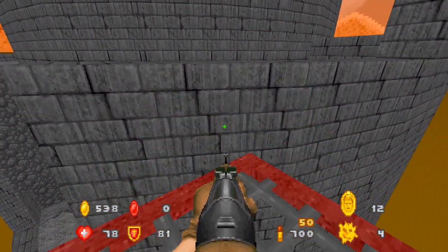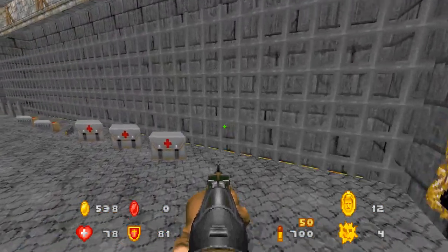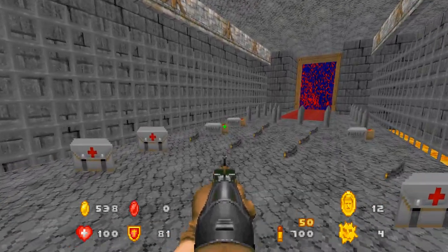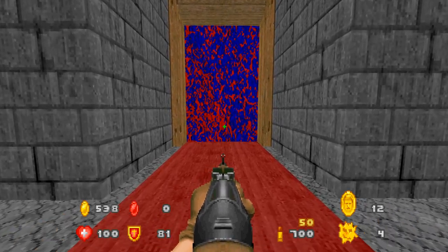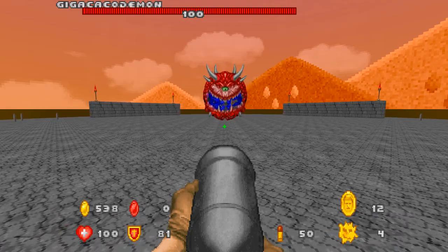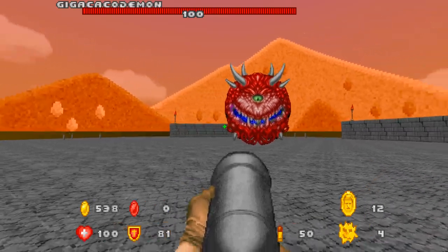Yes, people, I know what some of you are thinking — he must be terrified right now of the heights. Yes, I'm trying not to think about it. Wow, can you say potential danger ahead? I think we certainly can. What's left in this map? We got four enemies left and a handful of coins as well. Let's save my game one more time. Giga cacodemon — that's what I would call it: giga cacodemon.